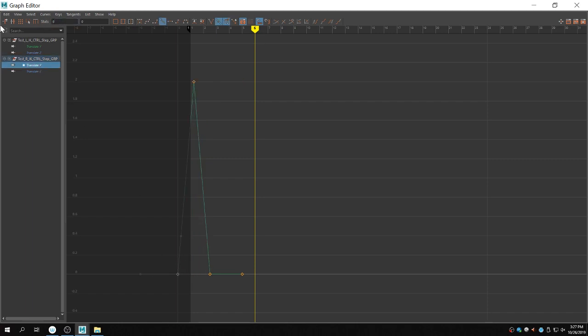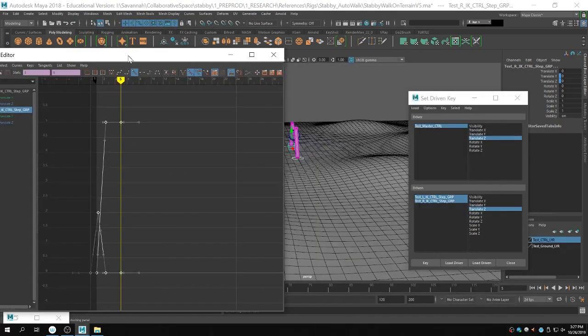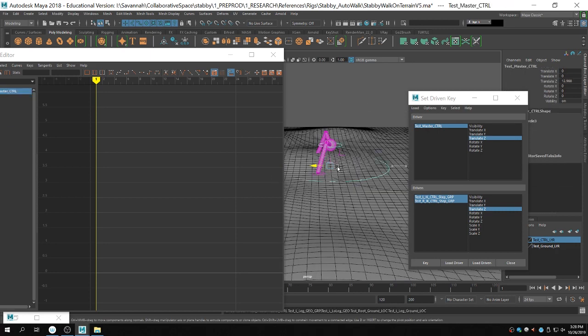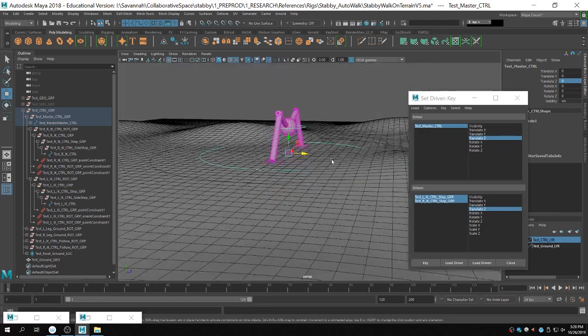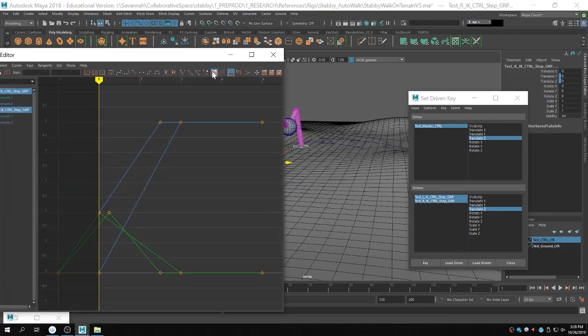Translate Y needs to be at zero, and this can be at 0.25. Now we can re-offset it. Now we should have a situation where the legs are going as they should. That's what you want — the legs will keep up with the body. Now all we have to do is re-offset the left side and the right side. To get the offset how you want it, you can just look at your viewport and see what's happening. If you want to move all of your keys, whether keyframes or set driven keys, you can select all of them and hold down shift over one of the tangents to drag it.